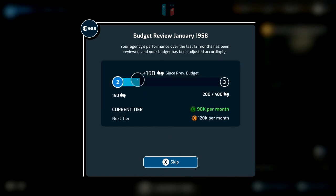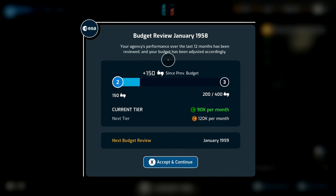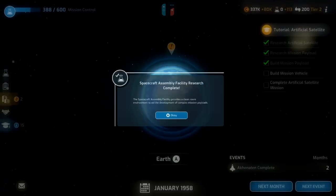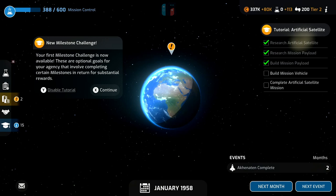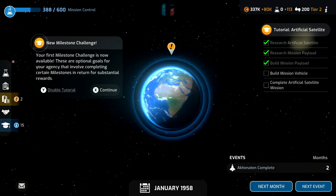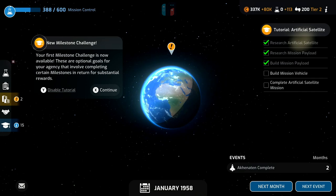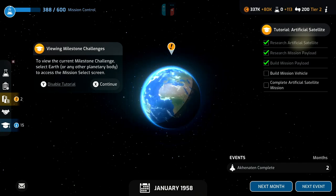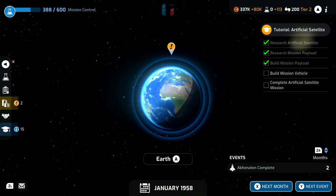We get a budget review showing how things have been going — this is where you get your tiers going up. We've accumulated 150 support since the previous budget which puts us up to Tier 2, meaning we now get 90,000 credits a month. The spacecraft assembly facility we got from Russia is also good. We also see a notification that our first milestone challenge is now available — these are optional goals for your agency that involve completing certain milestones in return for substantial awards. You access them by selecting Earth or any other planetary body and going to the mission select screen.